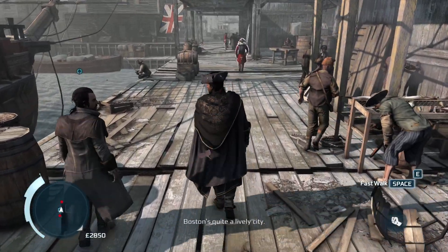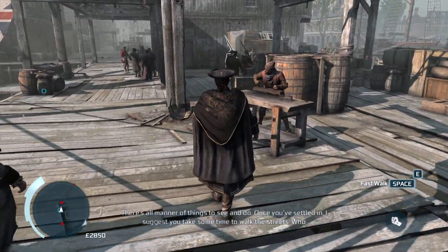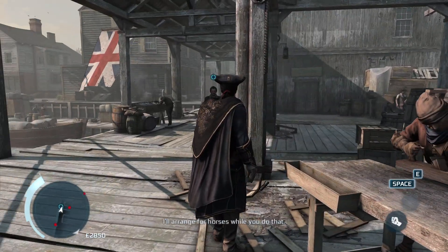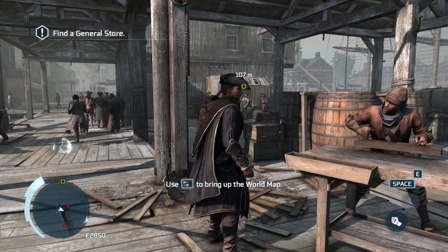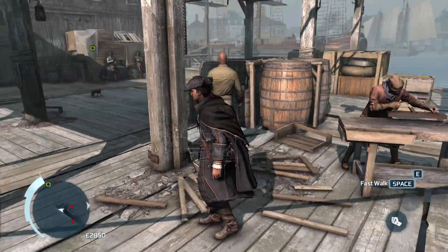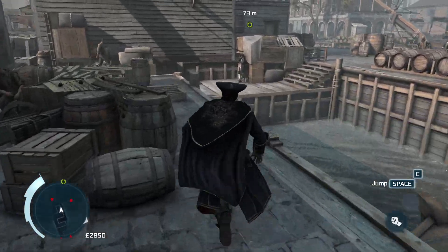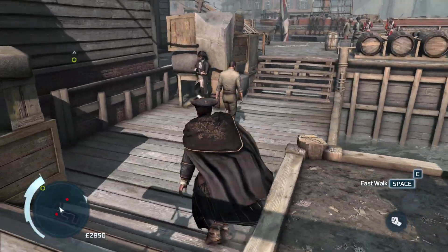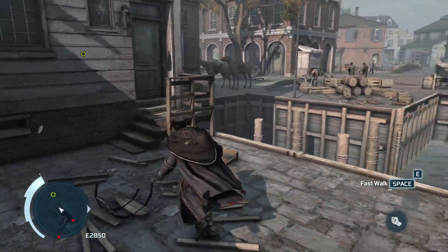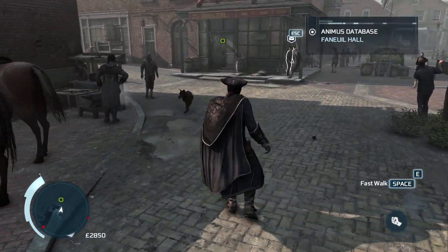I guess this is supposed to be one of those immersive city introductions. 'There's all manner of things to see and do — once you've settled in, I suggest you take some time to walk the streets, see what opportunities you might find.' I either walk very, very slowly or run like a lunatic — there doesn't appear to be much difference. At least I can actually move around whichever way I want.